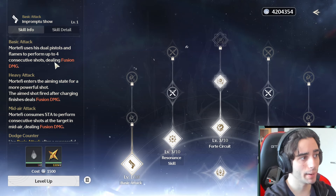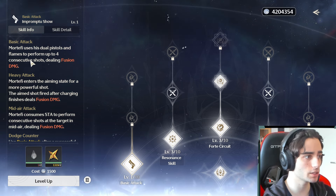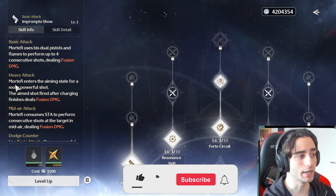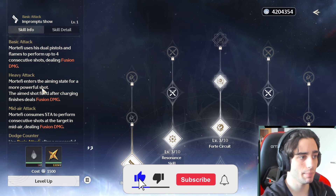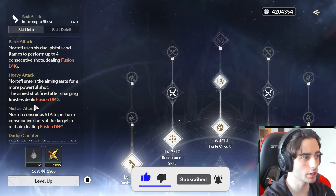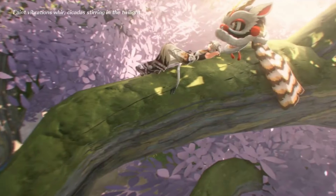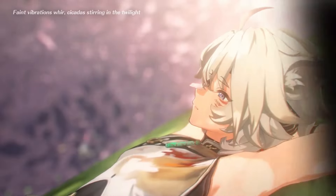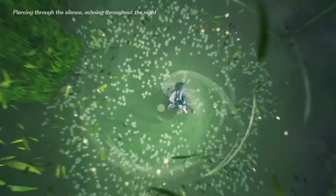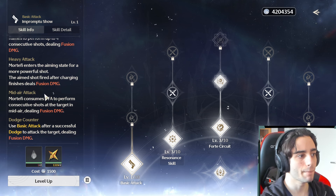His basic attack is called Impromptu Show. Mortify uses dual pistols and flames to perform up to four consecutive shots, dealing fusion damage. For his heavy attack, Mortify enters the aiming state for a more powerful shot — the aimed shot fired after charging finishes deals fusion damage. This is the same for almost all pistol characters: four quick basic attacks, and when you hold the heavy attack you zoom in and get the scoped version.